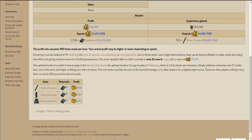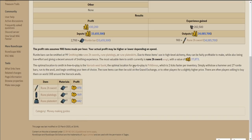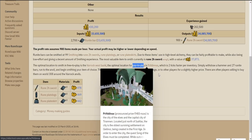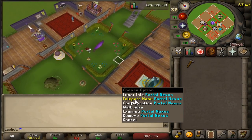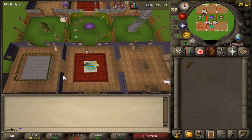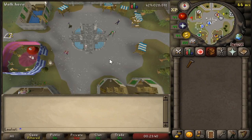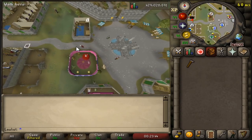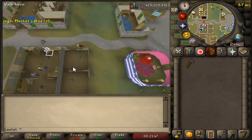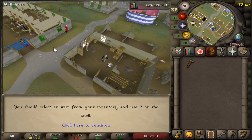So I thought this would be a nice time to make this video. There are a couple of options you can choose to smith: the rune two-hand swords, the rune plate legs, and the rune plate skirt. But as of right now, when I check the prices, the rune two-hand swords were the best to smith. Before trying out this moneymaker, I was going to go to the Varrock blacksmith area — which is the location where I trained the last few levels to get 99 smith.